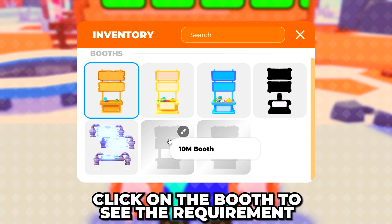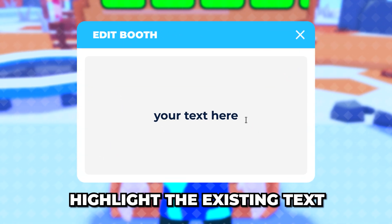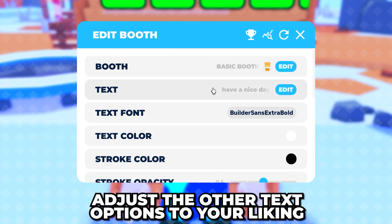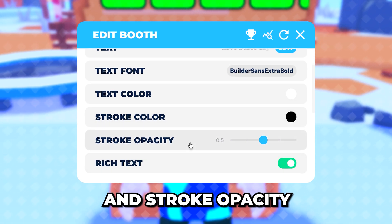Click on a booth to see the requirement, then click the cross to go back. Select Text, highlight the existing text, then type out the message you want to be above your stand. Click the cross to go back, then adjust the other text options to your liking — you can change the font, text color, stroke color, and stroke opacity.